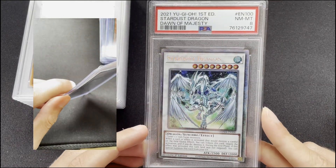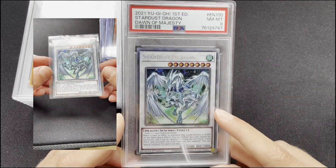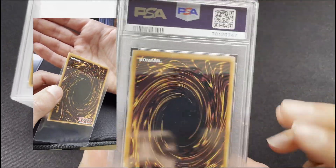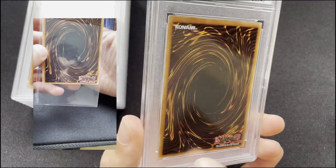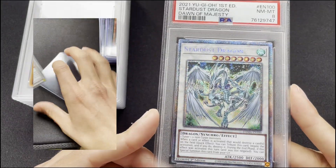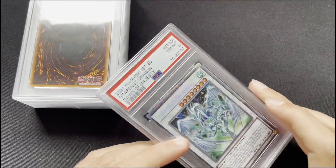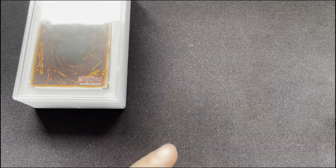That's obviously a Starlight Stardust from Dawn of Majesty - this got an 8. I'd expect an 8; it's massively off-center, shifted left and down. Still, it's a pretty stunning card, and it's European. All the English cards here are EU prints and did have some widening on the corners. Starlights in my opinion look better with an 8 - they're a bit darker, I like them. I was concerned it would get less than an 8, which would have been pretty bad.